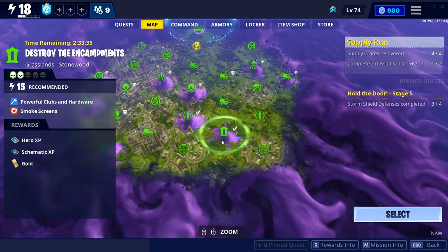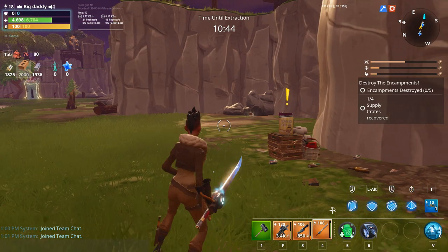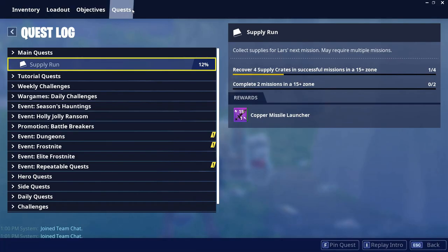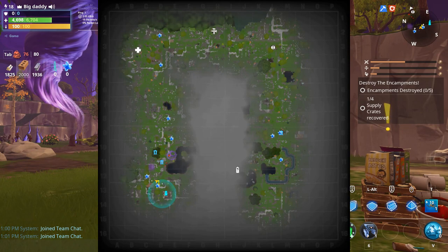I'll go ahead and see you guys in the game and tell you what you have to do. Alright guys, once you get into a 15-plus zone — as it says right here, recover four supply crates in successful missions in a 15-plus zone — once you get into the mission you just have to go around the map and explore it.